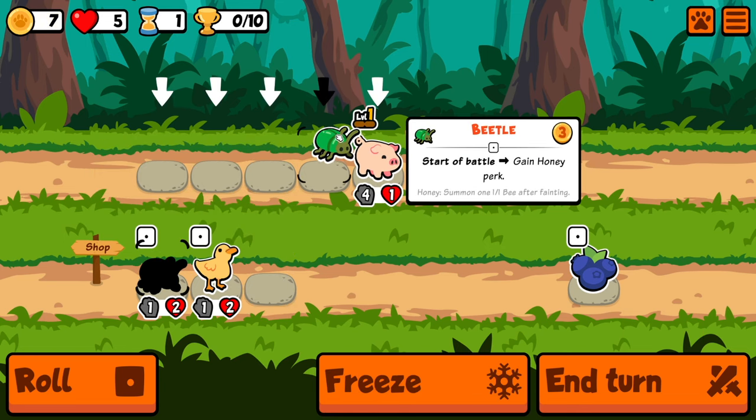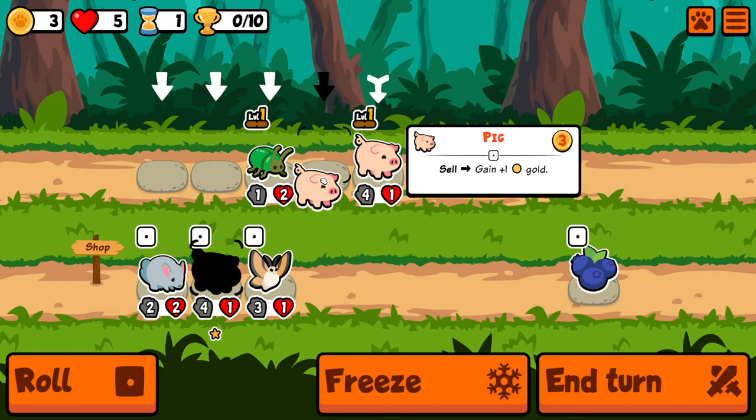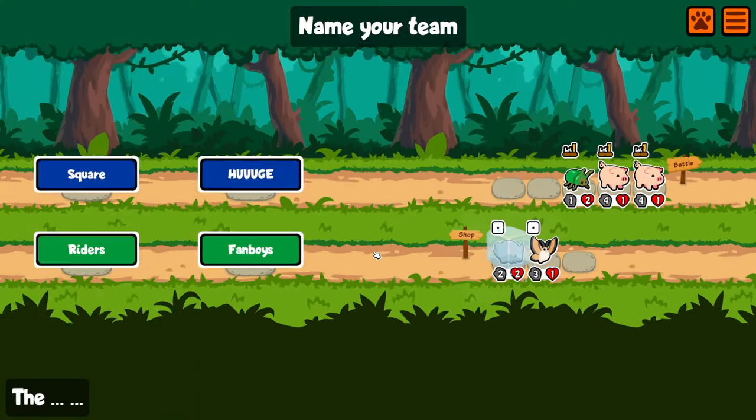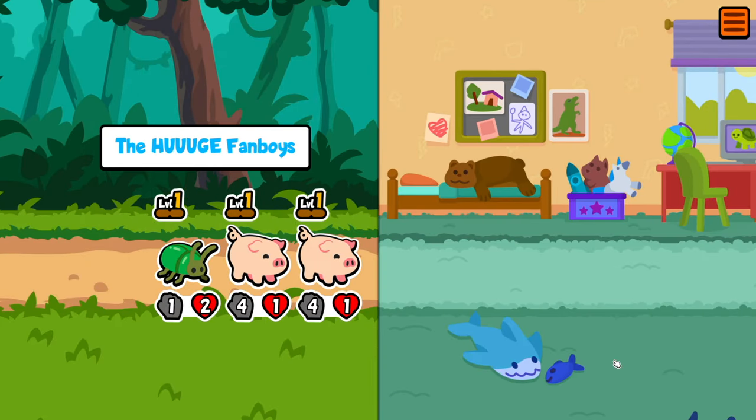Hey everybody, today we're testing out a new strategy. This involves the manatee and the hatching chick. The hatching chick gives temporary stats and the manatee hurts itself, then buffs another pet. With this combo, we can turn temporary stats into permanent stats. Kind of.